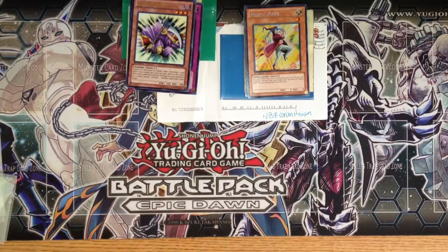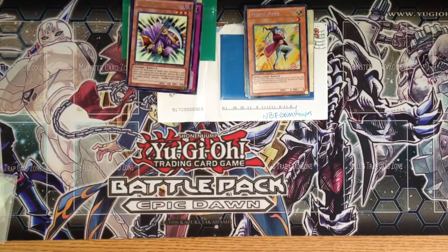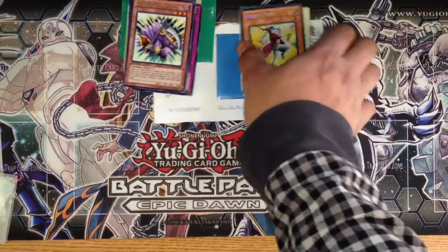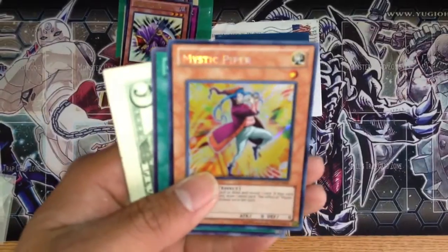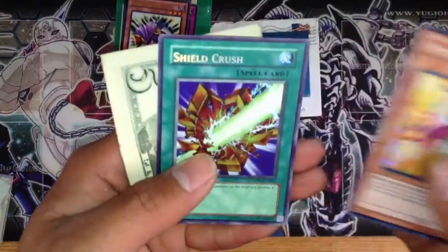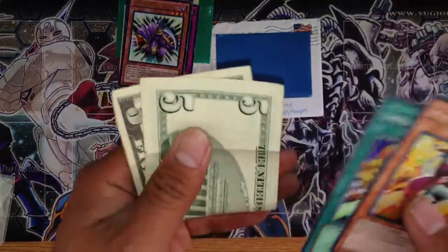So diving right into this Trade Proof, this goes out to NBF Grim Reaper. I received your Mystic Piper — let me get a focus on that — your throw-in card Shield Crush, thank you very much, and the $5.